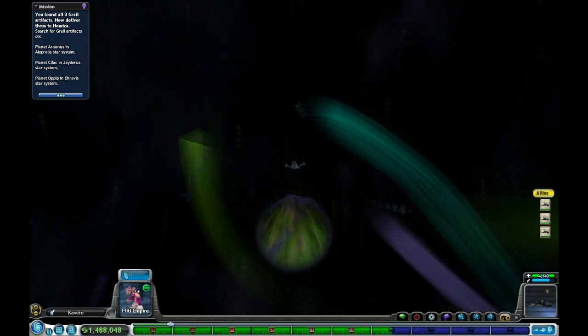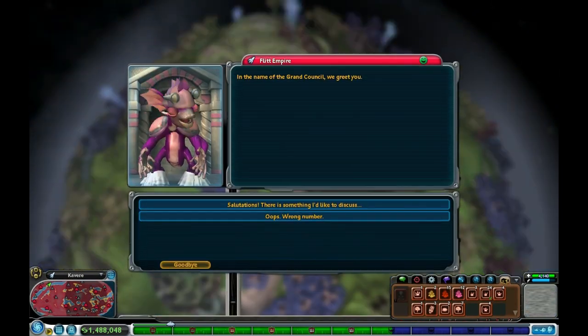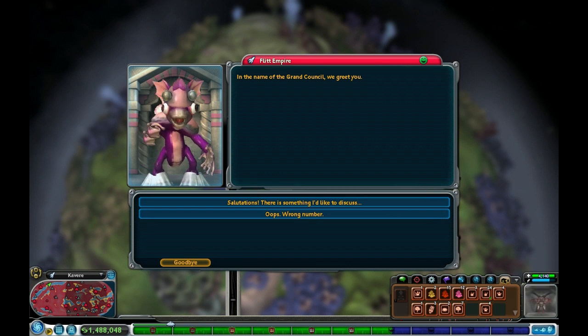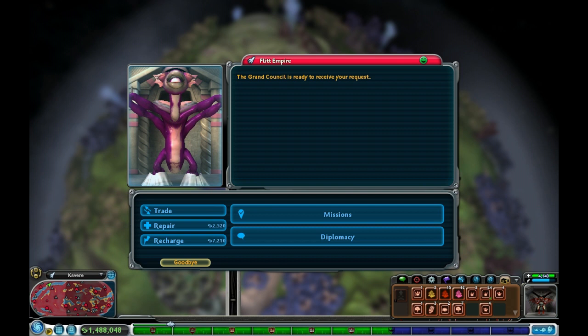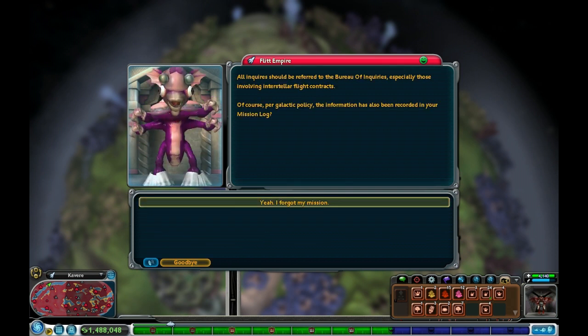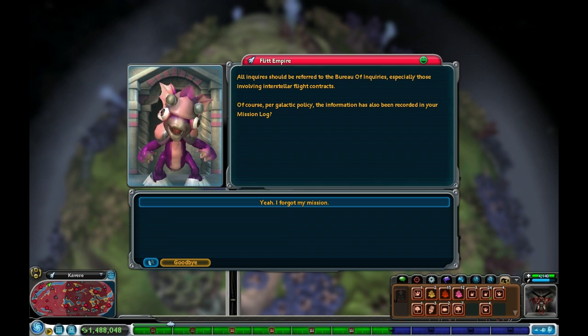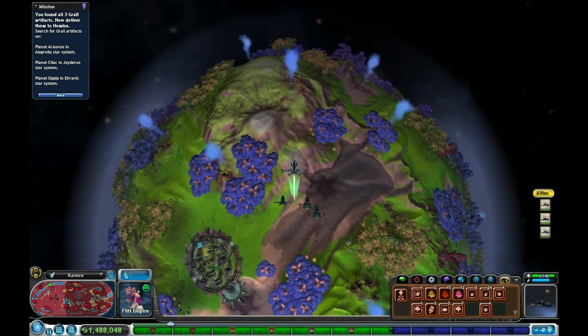In the name of the Grand Council, we greet you. Shouldn't I have gotten some sort of reward for that? I guess I did — I can't really tell. Wait, what? Did I do something wrong? 'You found all of them. Now to deliver them.' What?